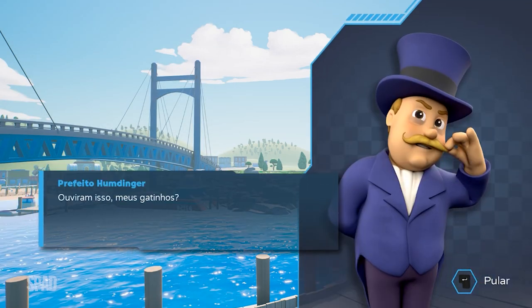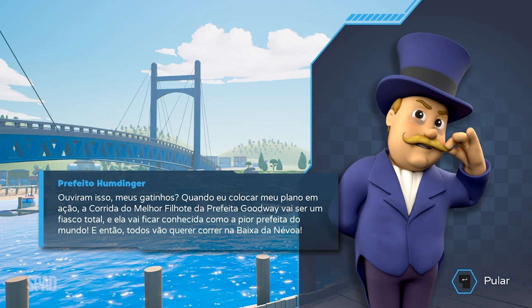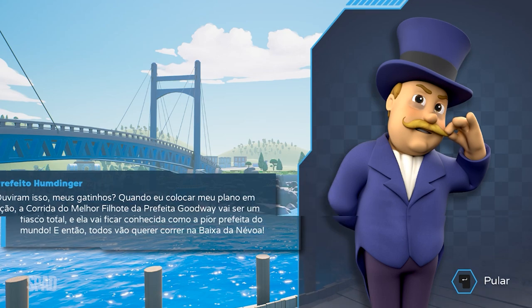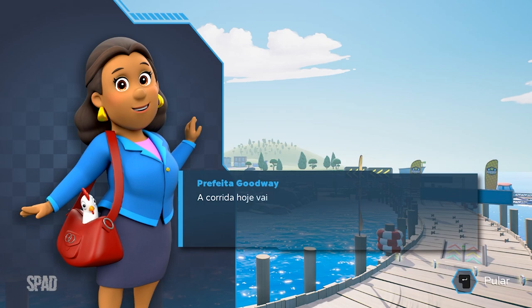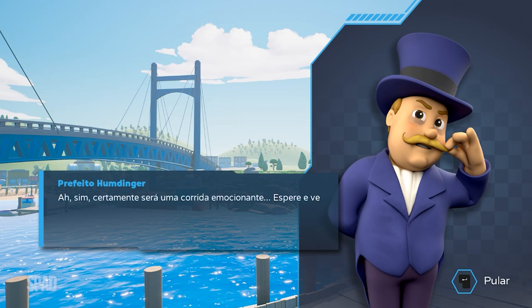Ouviram isso, meus gatinhos? Quando eu colocar meu plano em ação, a corrida do melhor filhote da prefeita Goodwin vai ser um fiasco total, e ela vai ficar conhecida como a pior prefeita do mundo. E então todos vão querer correr na Baixa da Névoa. A corrida hoje vai ser na Baía da Aventura. Galinheta, não podemos perder nenhum momento! Certamente será uma corrida emocionante — espere e verá!